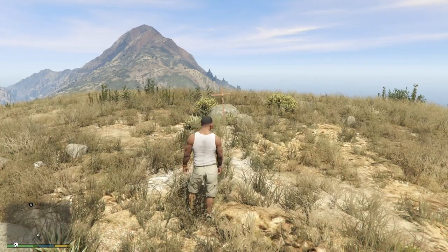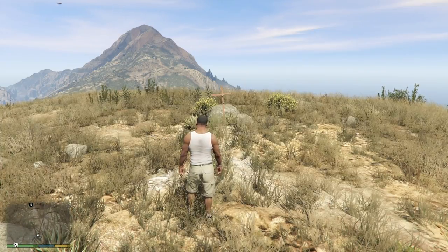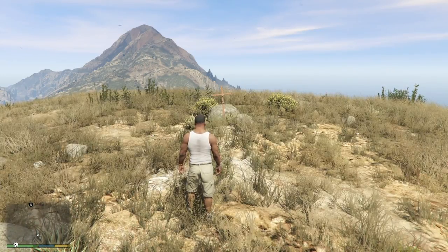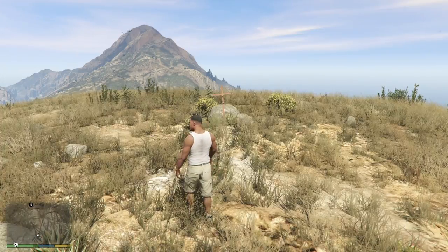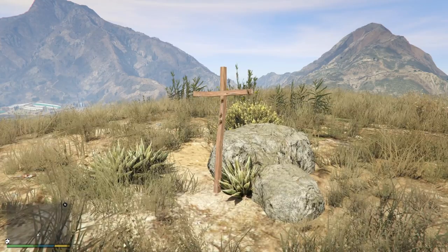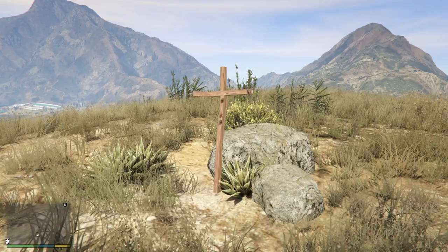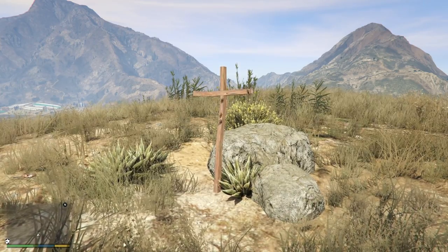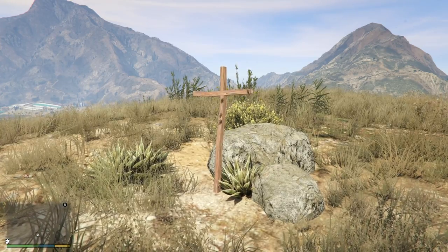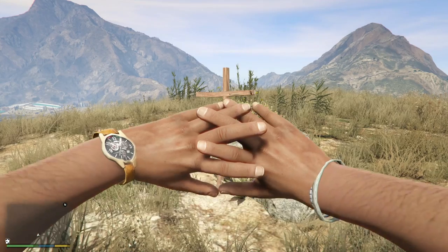But this wouldn't be the first time we see John Marston in GTA V — he is actually one of the parents you can select as an ancestor in GTA Online. So he is part of GTA V, just in a weird ancestral way. There are also a ton of other Easter eggs for him in the game — books in apartments, T-shirts that NPCs are wearing that literally have his face on them. So John Marston appears throughout GTA V; it's just a matter of whether this is his grave or a reference to it.